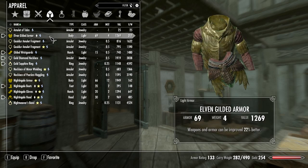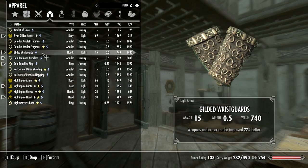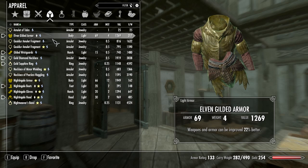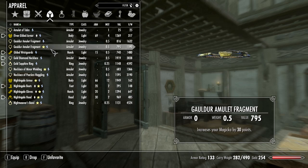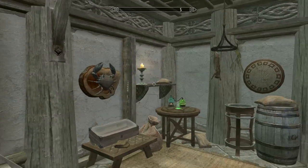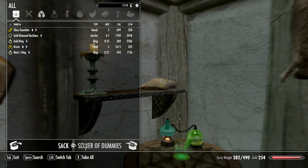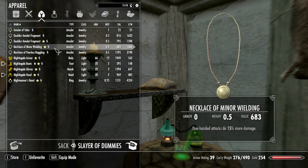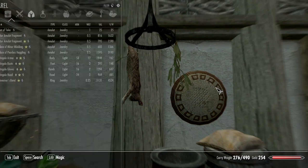I've got a chest item, hands item, necklace, and ring. The first three have fortify smithing on them and give me a 22 percent improvement, and the ring gives 20. I figured that's not bad. Let me put this stuff in here for right now so I don't go misplacing it.